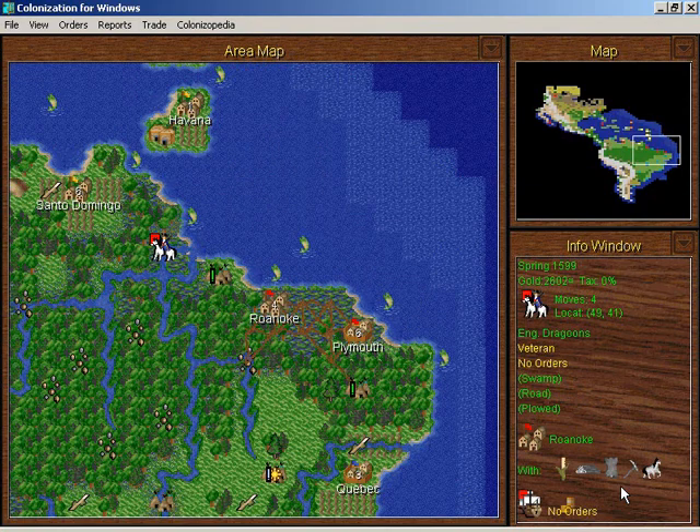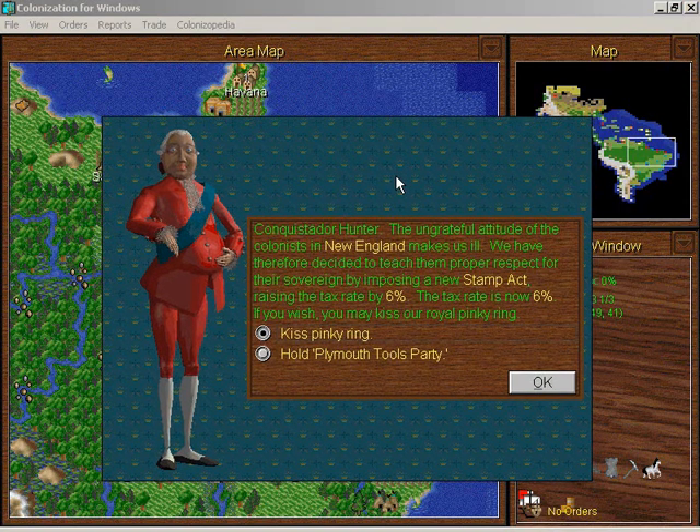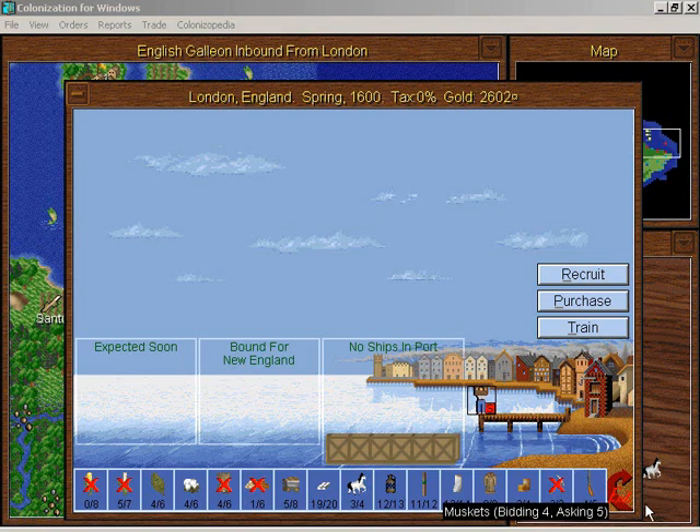I'll just have that dragoon skip his turn. There are now petty criminals available in London. Our tools are gone — the tax rate is not going to be a new Stamp Act because the ungrateful attitude of the colonists is making the king ill. The colonists refuse to pay the new tax. I really hate throwing all those tools away.